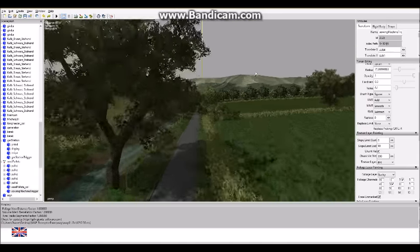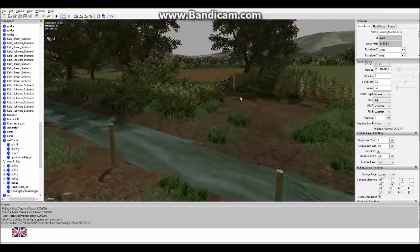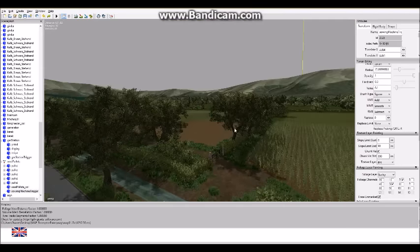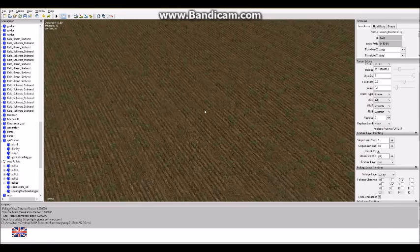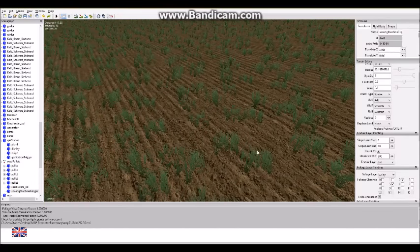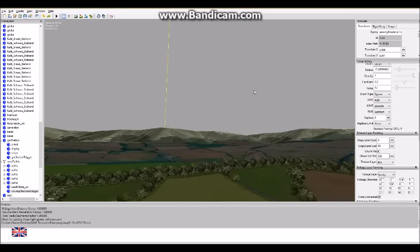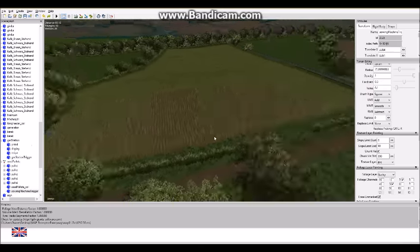I've got rid of the bridge and put in a ford, which looks pretty good I think. I've planted very early stages of barley in here. I'll go through how to do that in a minute and probably plant another field. That's maize as it was.